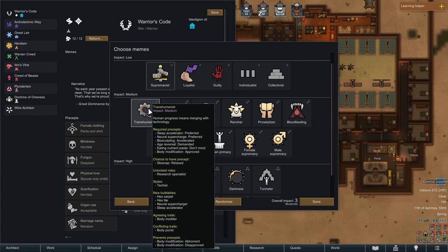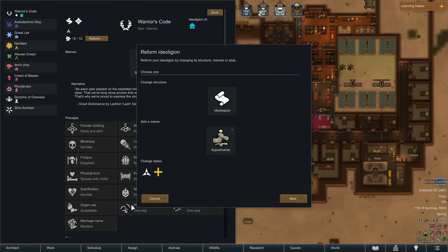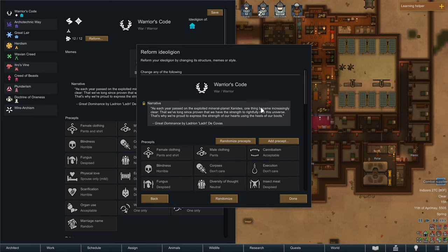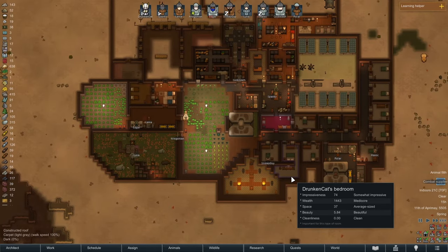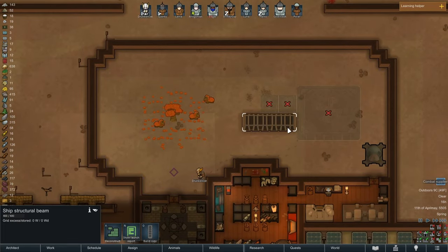Becoming transhumanists would give us research specialists, sleep accelerator options, and accelerated biosculpting. There's something cool to be done there. I think for now we're going to leave it alone, but we could always become more in line with the technology.